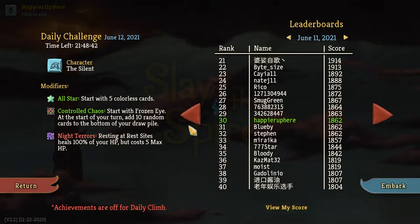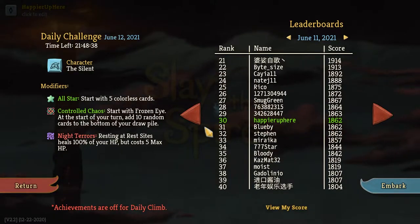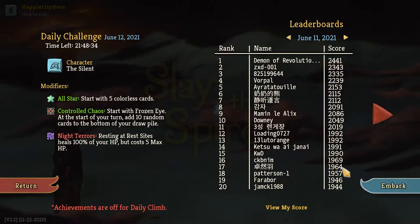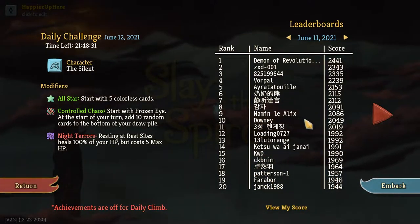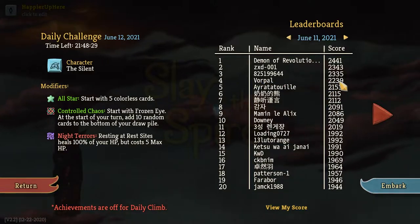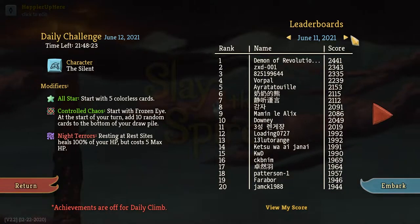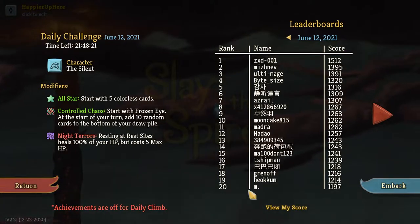Before I get started, let me briefly review the score from yesterday. I thought I had a decent run but I missed one elite and one boss, so I ended up in 30th place with 1862. With that extra elite I would have been at 1962. Alex is up here with 2086 and Warpa with 2239 — really good scores. Someone mentioned in the comments that they were able to get Mind Blast, which of course made things much easier.